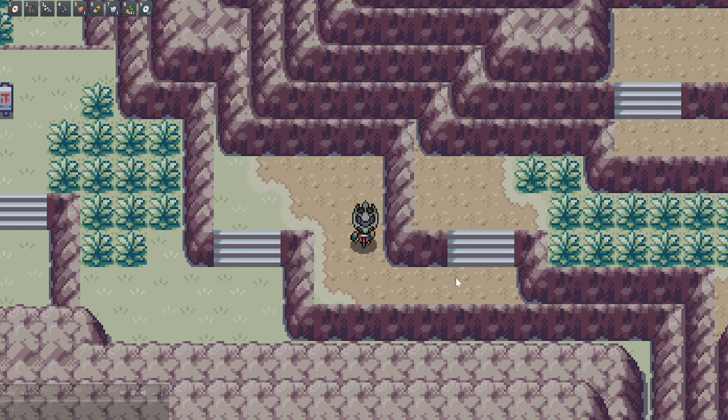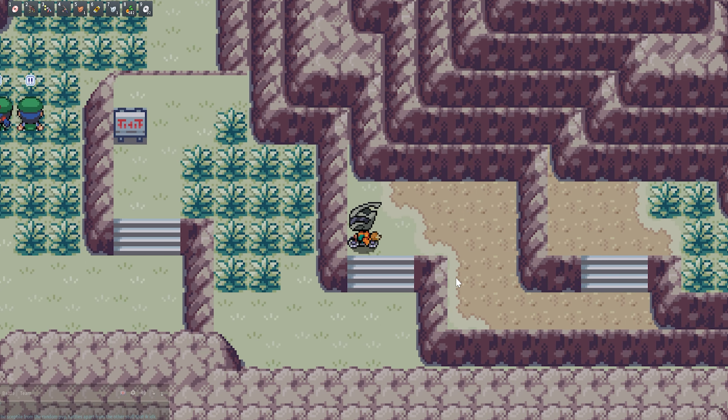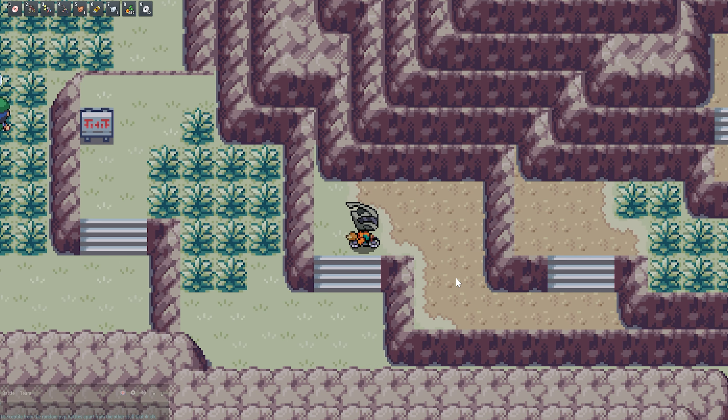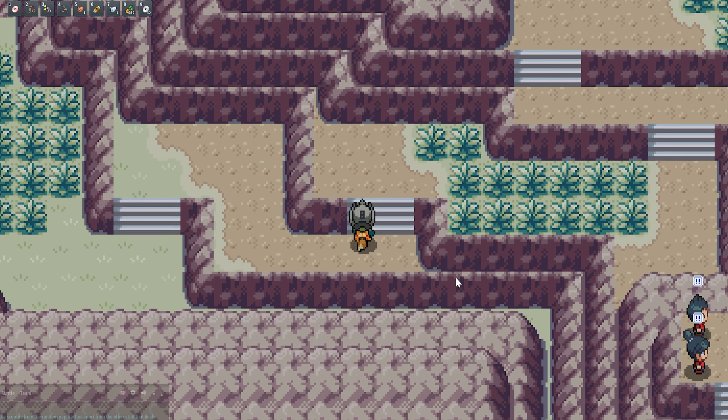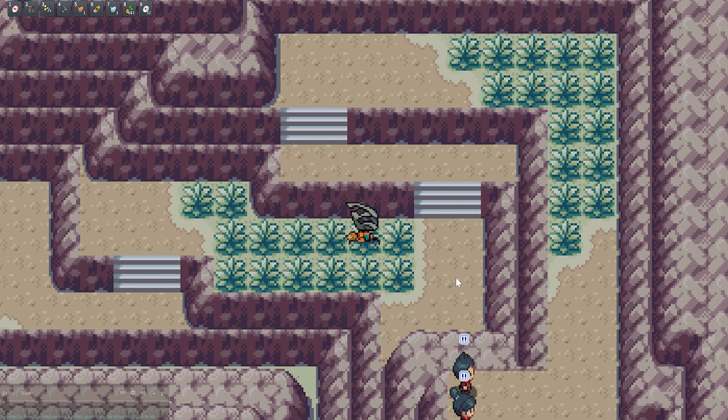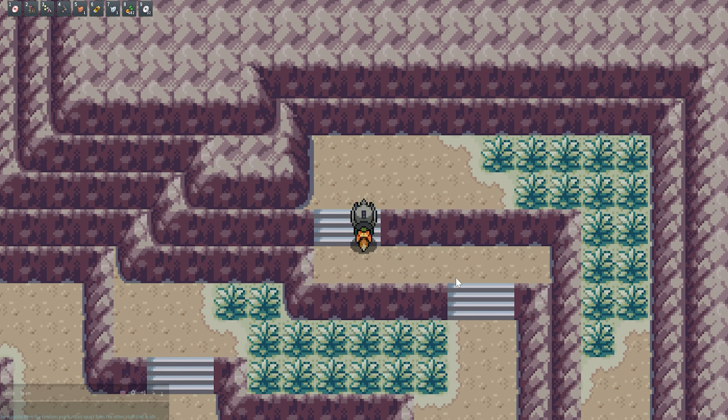Once we get to about here, you can see on the top left of the screen it says Savalt Canyon — basically Canyon Entrance right here. You're just going to go over to Savalt Canyon right here, and anywhere in this grass is where you can start going back and forth. This grass as well — we're going to see how long it takes.